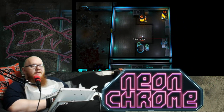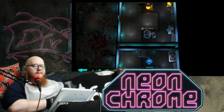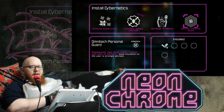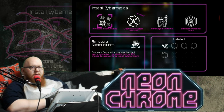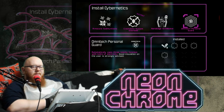The way enhancements work is that there is a pod that you jump into, activate it, and it gives you an option of one of four. Personal guard zaps three nearby hostiles with bolts of electricity. Nanites weave in and give you more health. Hack the chamber to set a shutdown signal. And you get three small sub-munitions whenever you use explosives. So that gives me a 50% increase to health.